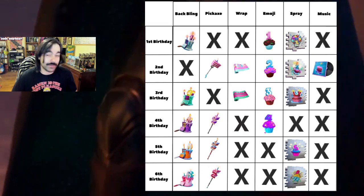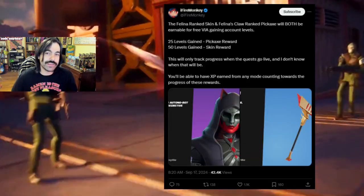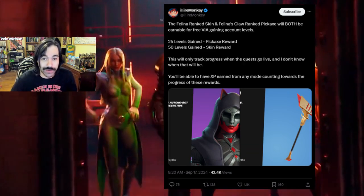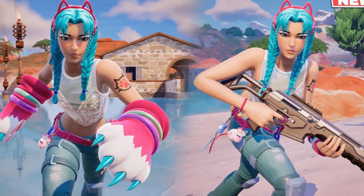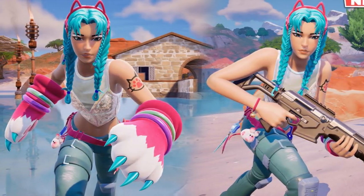We also have the seventh birthday event coming up — is Fortnite actually seven years old already? Of course there are going to be some free cosmetics for this, most likely some sort of back bling or pickaxe. There's also a new ranked skin and pickaxe combo that you get simply for getting account levels. There's a large amount of free cosmetics in Fortnite right now, and I should also remind you that the Katarina skin is still available simply for gaining XP on a mobile device, though this will go away once the season ends, so be sure to grab that if you haven't already.